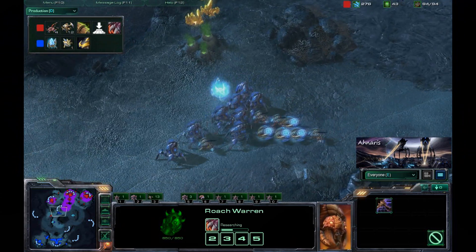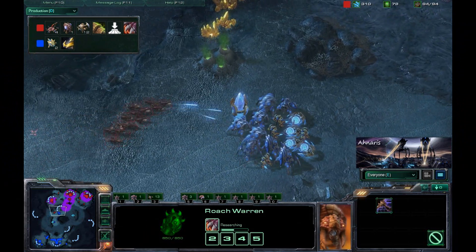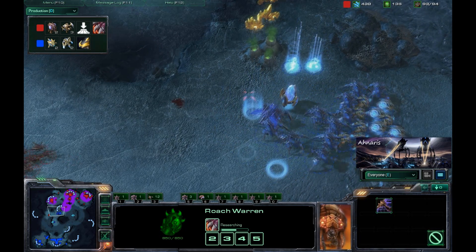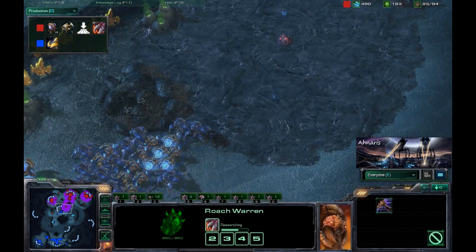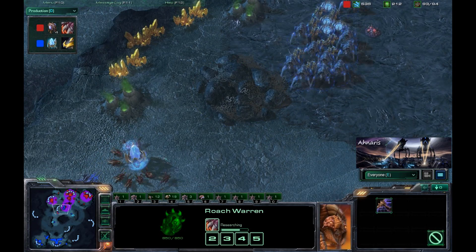However, the Zerg player does not really have enough units to combat the Protoss force yet. What he is doing with these Zerglings is trying to bait away the Protoss by a few extra seconds. He realizes he's not going to be able to kill this proxy pylon, but any time he can bide to get some extra units, he will be able to help defend this base — a very wise move.